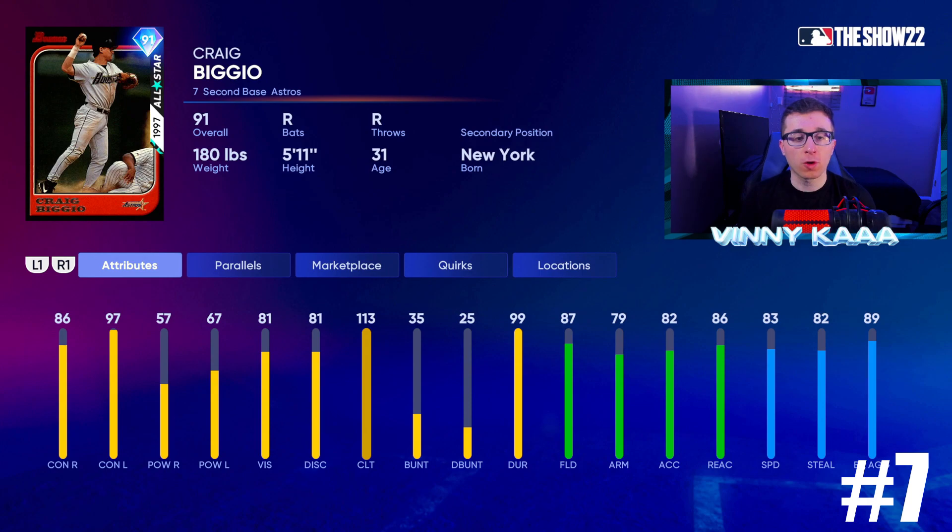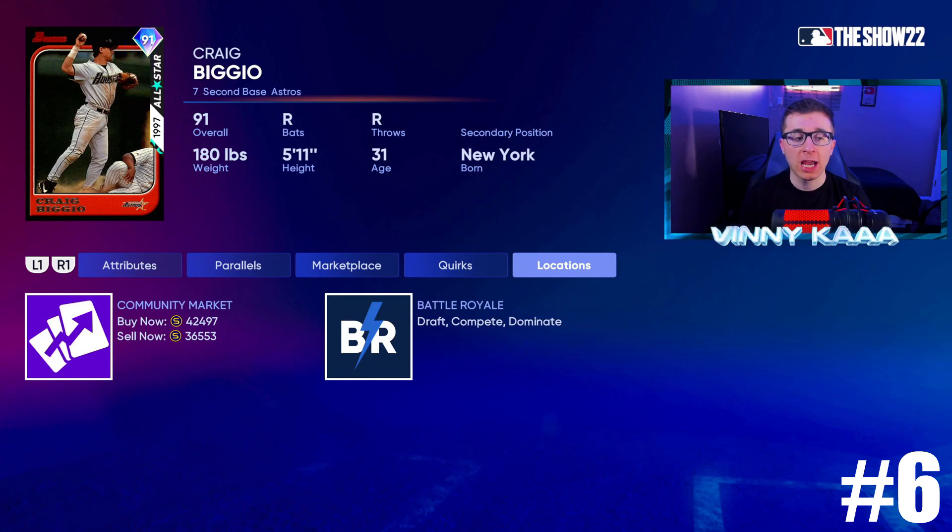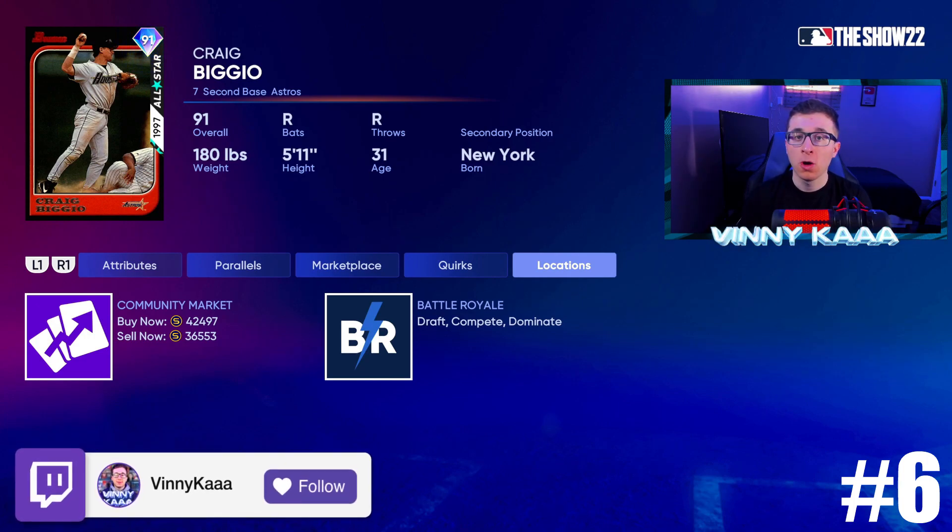At number 6, we have the 91 overall Craig Biggio. We'll get a better Craig Biggio at some point throughout the year, like we did last year. This card's power just won't get it done for me — 57 power against righties, 67 against lefties. Other than that, he does everything really well: 86 contact against righties, 97 against lefties, 87 fielding, 79 arm, 82 accuracy, 86 reaction time, 83 speed, 82 steal, 89 base running. Very well rounded, just the power is too low and not the best swing either. He's about 37,000 stubs on the market, or you can get him in the BR program.